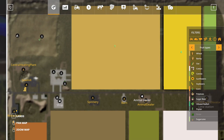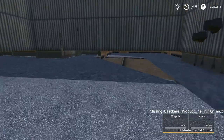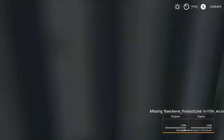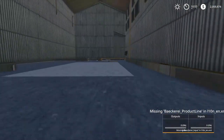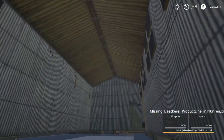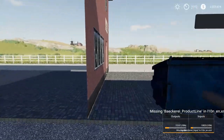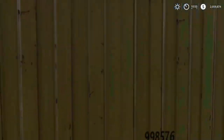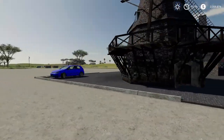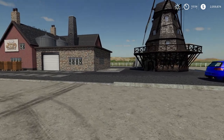We'll jump back down and over to the bread factory. You can see it has its issues — this one has collisions, so if you use the fast transport point you get stuck in the building. These are all newer things and I'm sure they will be updated. This is version 1.1, so it's already been updated once by The Snake.